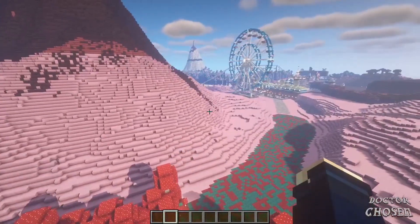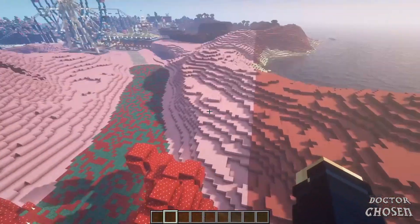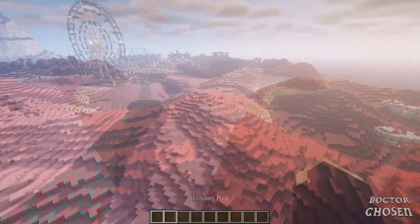These giant mushroom trees, gumdrop, whatever you want to think — all these mushroom trees are World Edit. You might be asking how you can do stuff like this, and that's what I'm going to show you today. I'm also going to show you how to cover or change an entire island.